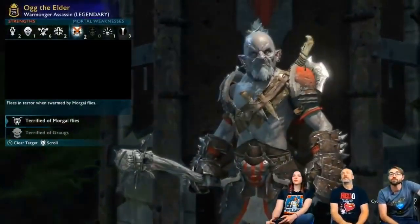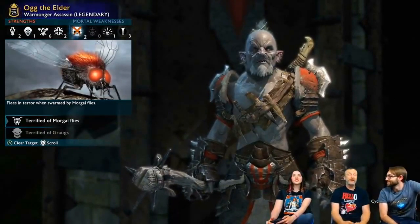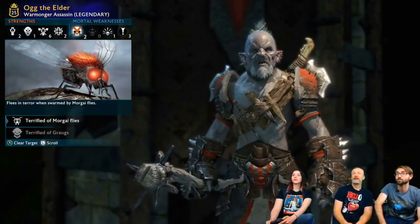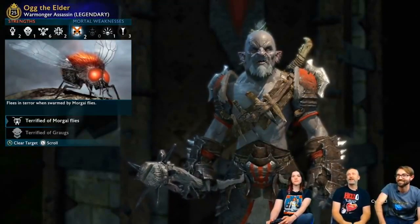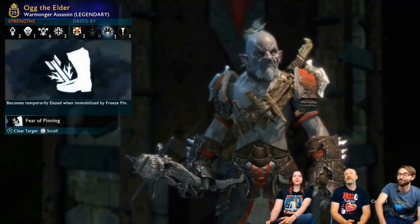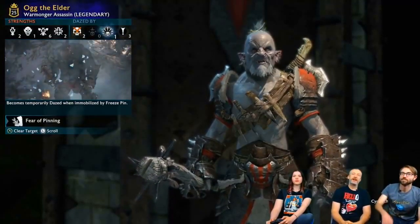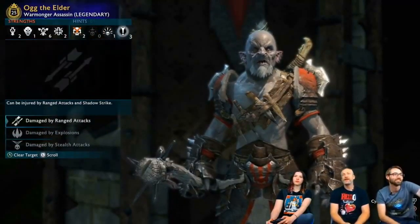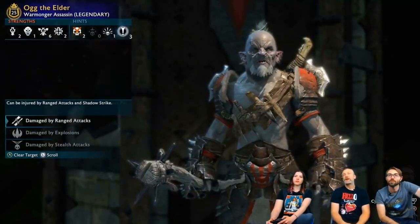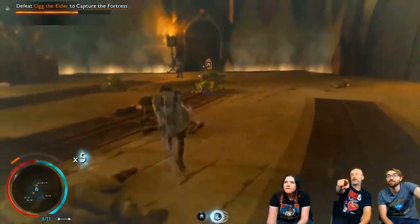Moving on to the weaknesses. We'll use Og the Elder as our example. In the category mortal weaknesses you can see he has fears for mortal flies and grouts. Sadly he has nothing in the vulnerabilities category, but here you can expect things like vulnerable to fire. In the dazed by category you can see his literal Achilles heel — he has a fear of pinning. And finally in the hints category you can see he is vulnerable to ranged attacks, is damaged by explosions, and damaged by stealth attacks. So there are a lot of bonuses and weaknesses that can affect a captain, divided into these eight categories.